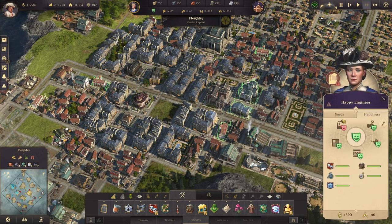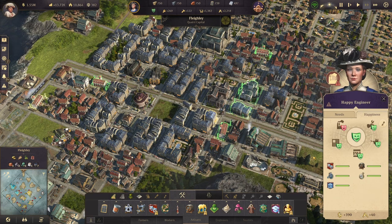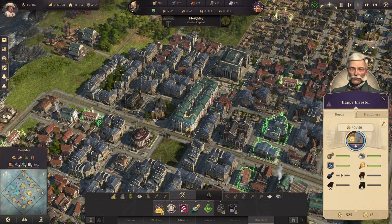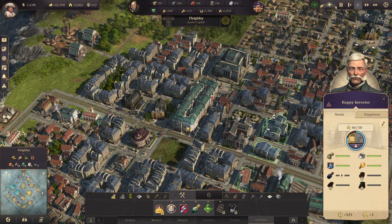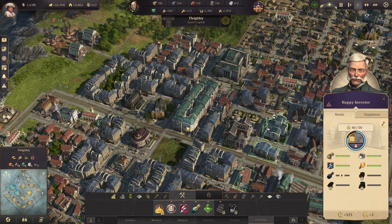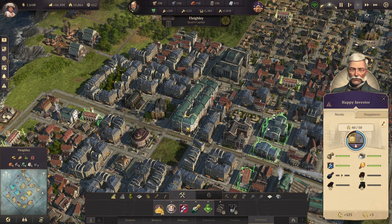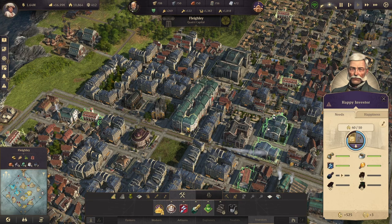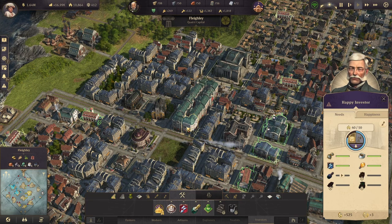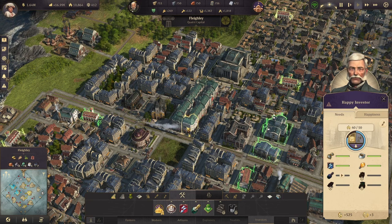Let's go ahead and get some investors coming into the city, and then we're going to talk about the investor tier itself and what all you can expect from it. Welcome into the investor phase of the game. The investors are, unless you have the High Life DLC or Tourist DLC or a couple of those others, they are sort of the penultimate culmination of all of your efforts. They are the final residential tier of the Old World, and they are the ones that are going to be doing the most for you in terms of income, influence, and several different aspects.